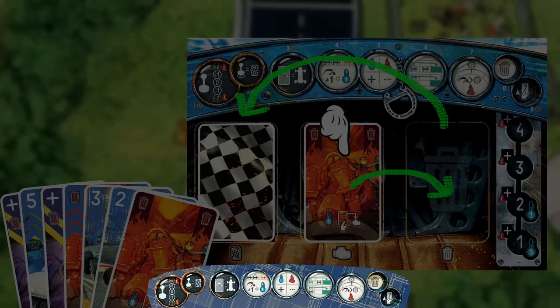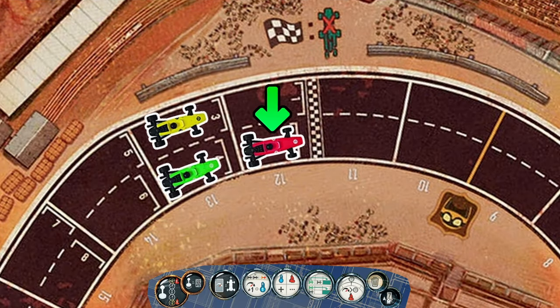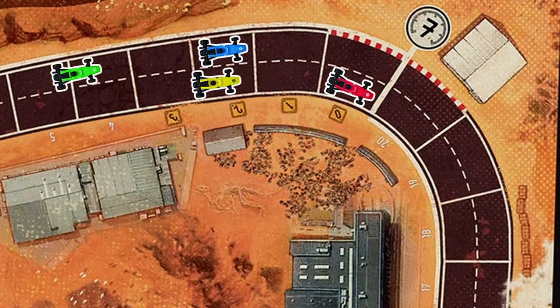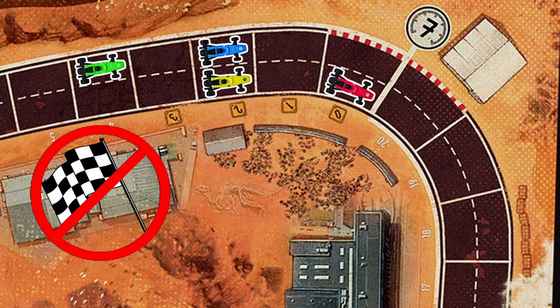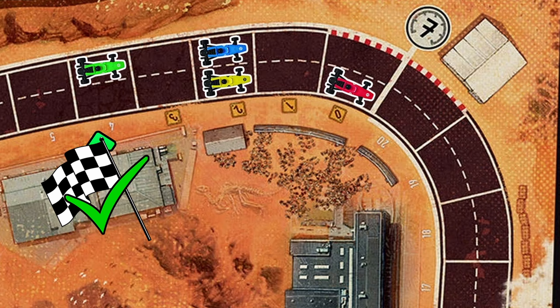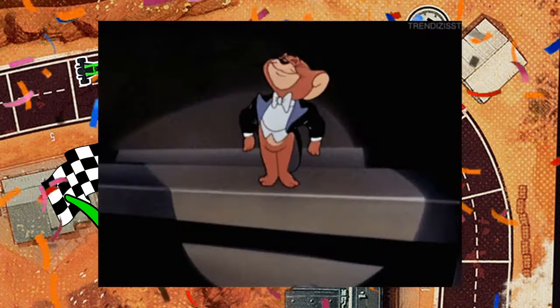As we have finished all 9 steps of our turn, it is now the next player ahead's turn to complete steps 3 to 9 just like we did. Once everyone has completed their turn this round, we check if anyone has completed their race. If not, we begin the next round by repeating steps 1 to 9. Otherwise, we check to see who's furthest ahead past the finish line, and that player will be the winner of the game.